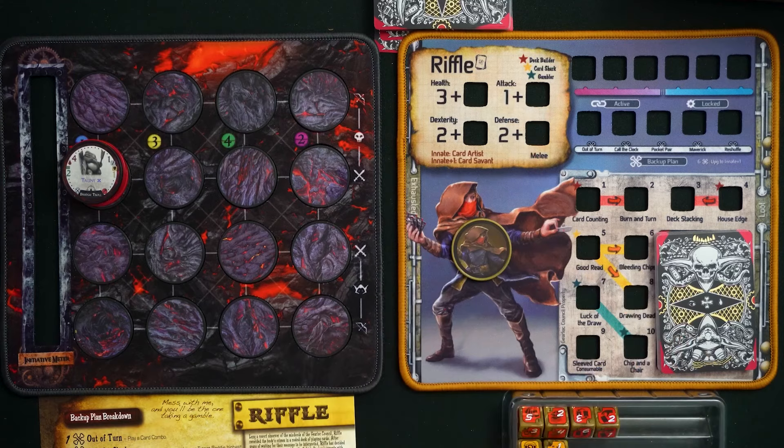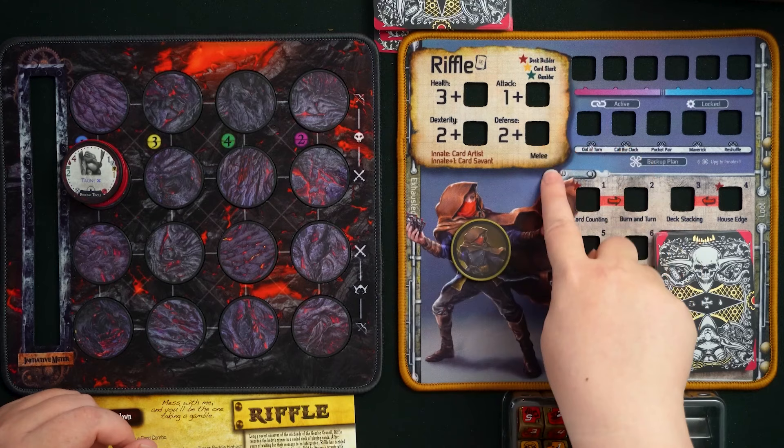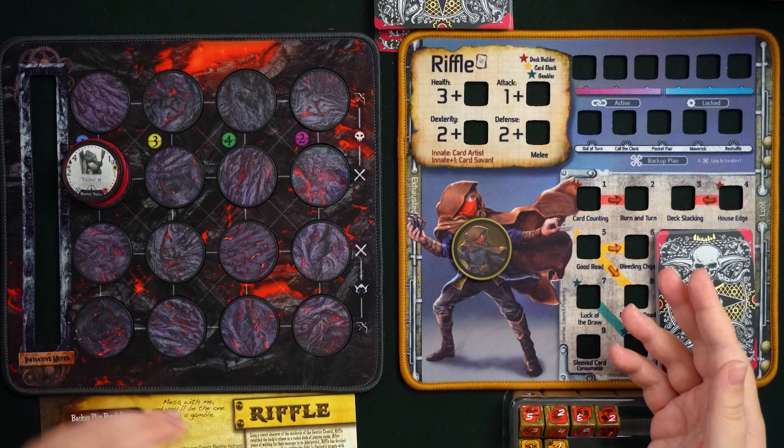When playing as Riffle, you're typically going to be interacting with the active deck, but there are dice that let you do stuff with the full deck too. Riffle does normal Gear Lock stuff — they've got their stats, they are a melee fighter — but on top of that they have an innate ability called Card Artist, and that's where these cards come from.